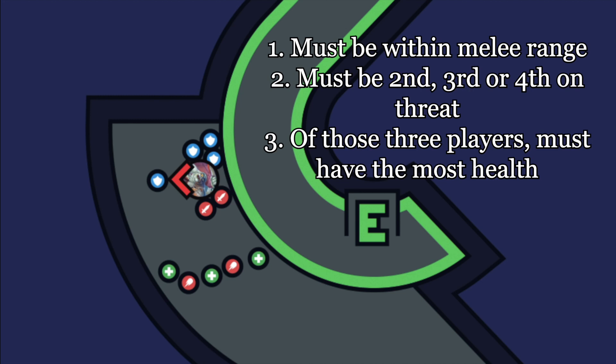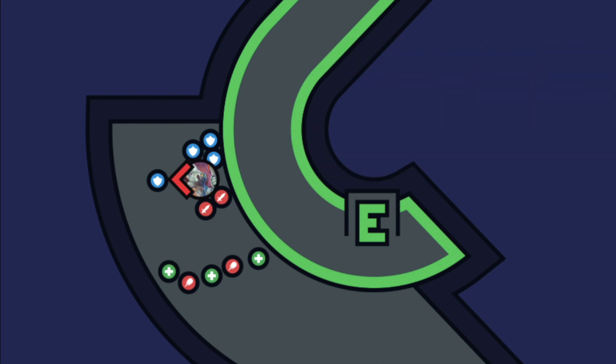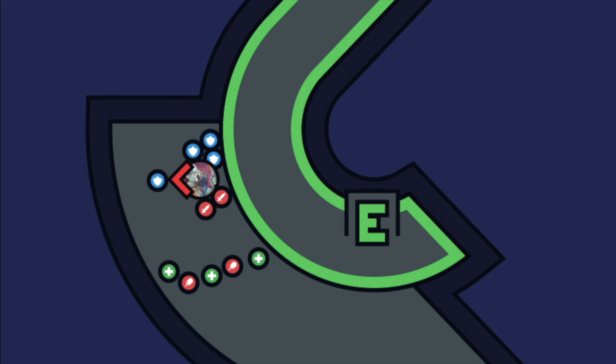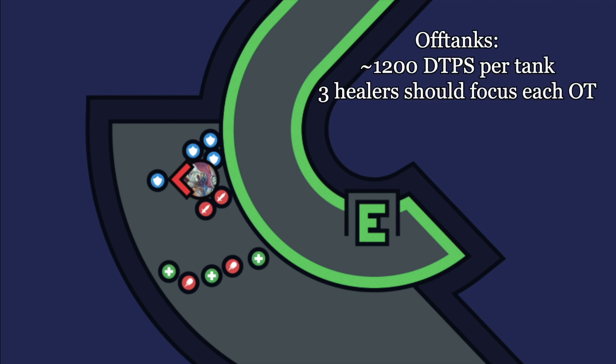The main tank will only take auto attack damage, which on PTR was about 2,400 damage per second. At least four healers should be assigned to spam heal the main tank. Hateful Strike does about 3,200 damage per second when taking mitigation into account, divided among three off tanks. Each off tank should have three healers only focusing them.